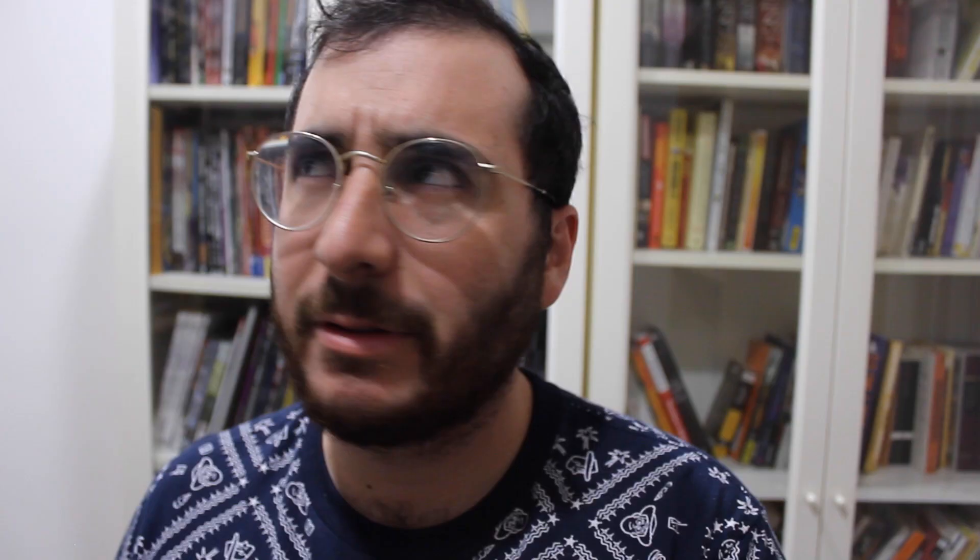Next is the Bard subclass: the College of Temptation. The College of Temptation allows your Bard to more effectively charm anyone you come across, and makes you better at manipulating those already charmed. It's inspired in equal parts by the Succubus and Incubus, and also Graz'zt, a demon prince considered the Dark Prince of Pleasure and Indulgence. If you love charm and dominate features and spells, you'll really enjoy the additional utility this subclass offers.